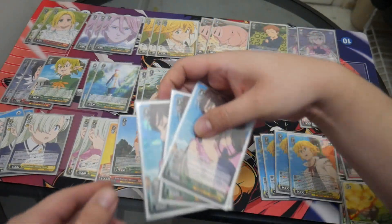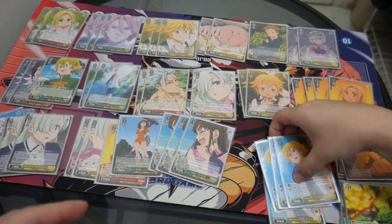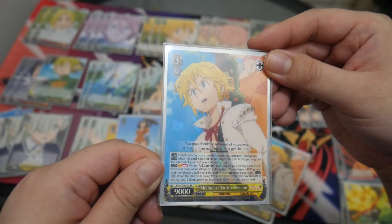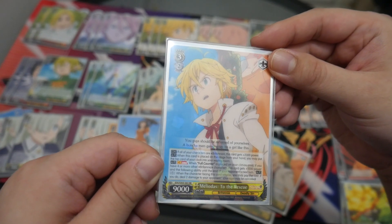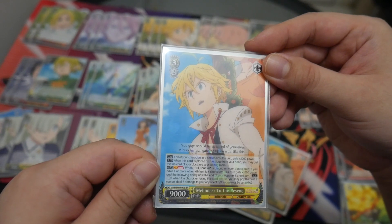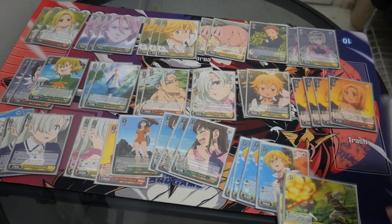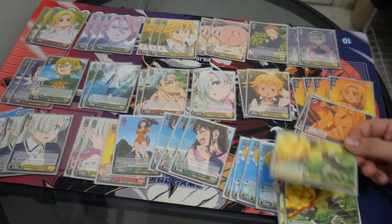Stock healer. And your finisher — Meliodas to the Rescue — gets 2000 power for all Britannia characters and on play you heal. When Full Counter is placed in your climax area, if you have four or more other Britannia characters, this card gets 1000 power and the following ability until the end of your opponent's next turn: when the character facing this card attacks, you can pay one to deal two damage to them. The last eight cards are the climax cards: four copies of Full Counter for your level three combo, and four copies of Fountain of Youth for your level one combo.